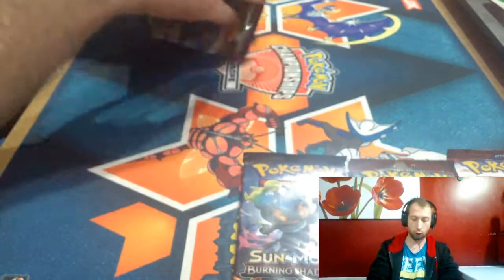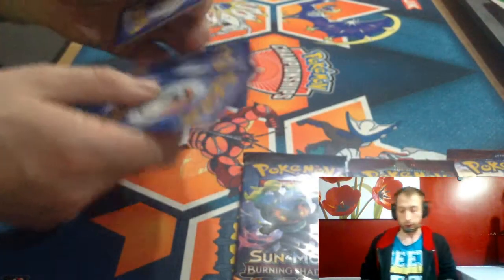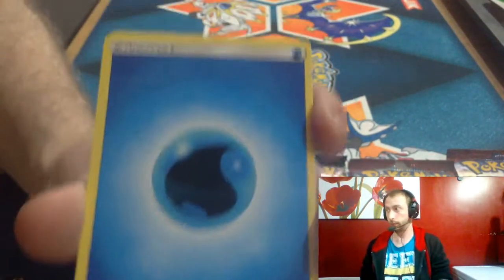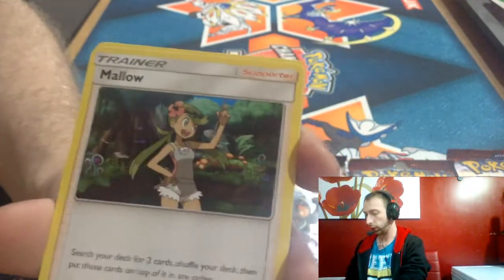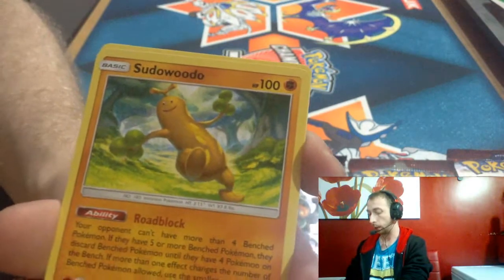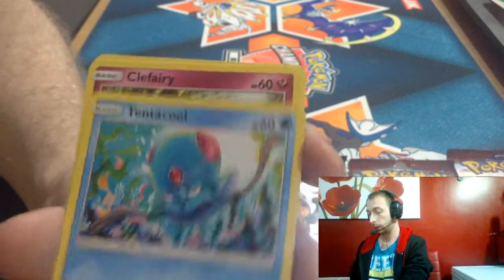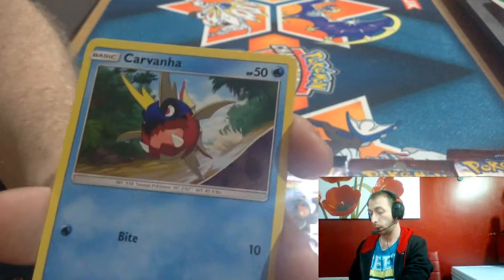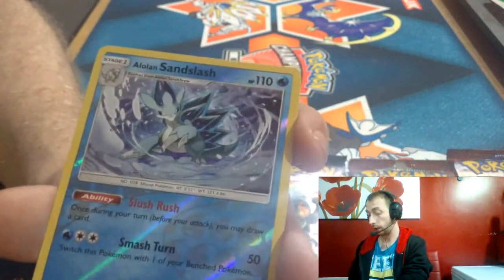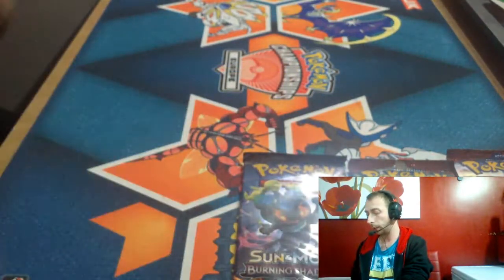And on to Guardians Rising. One, two, three, four. We got a Water Energy, Energy Recycler, Mallow, Steenee, Bellsprout, Tentacool, Clefairy, Barboach, Carvanha, and an Alolan Sandslash reverse artwork and a Mimikyu.